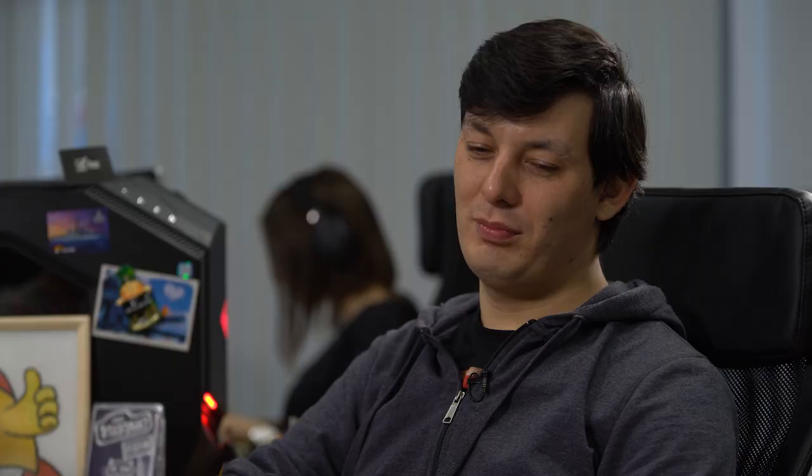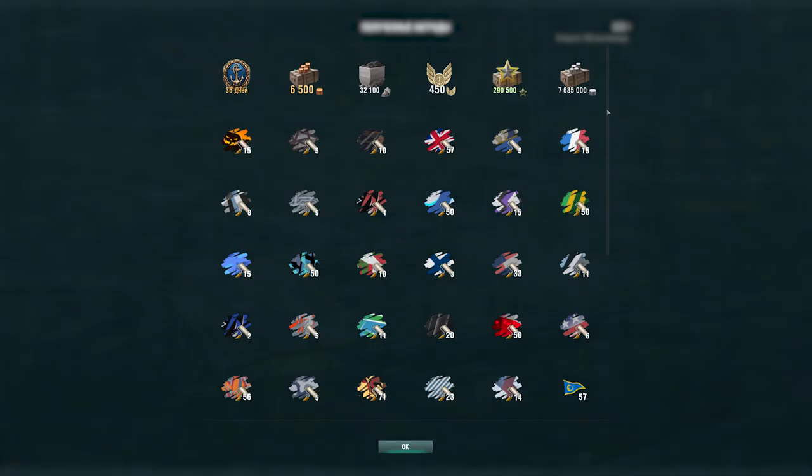Hi, Alisher. Hello. I have the $64,000 question for you — what is this new feature that we've developed? We've added a single button called Open All Containers. Finally! Yeah, and in addition to that, after you click the button, a special window will appear where you can see all loot and items that you receive from the containers.